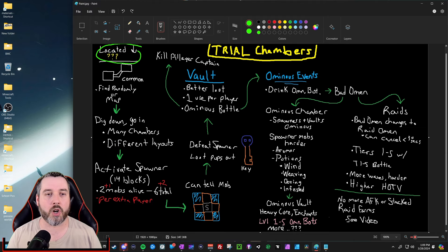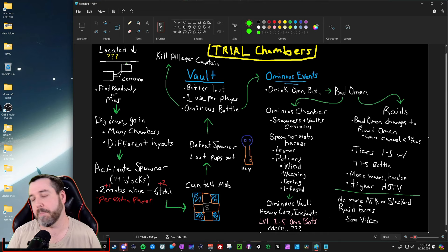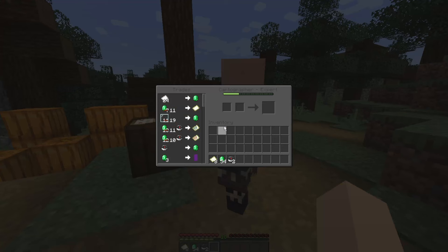First of all, where are trial chambers even located? This white line I just colored over right there — that's the ground. They're under the ground; you find them underground. There's no above-ground indications for them at all, so you can't just happen upon them by exploring and traveling your world. They are fairly common though — you don't have to travel thousands of blocks to get to one. If you're digging tunnels underground or exploring caves, you may come across them quite frequently in your normal play.